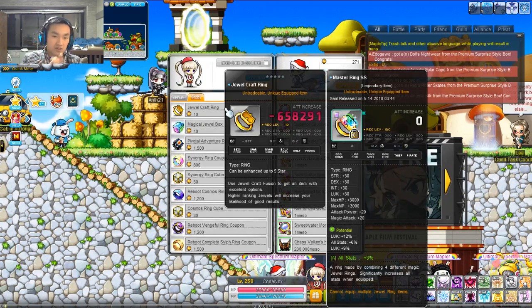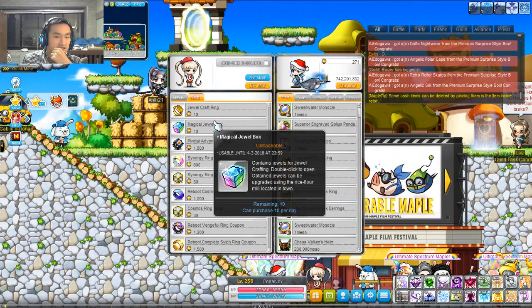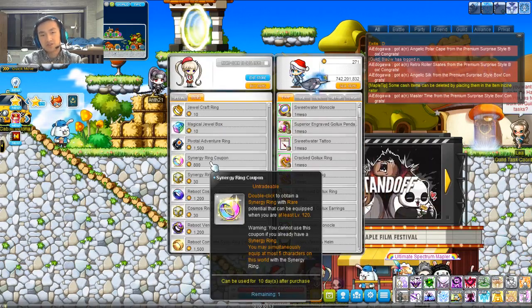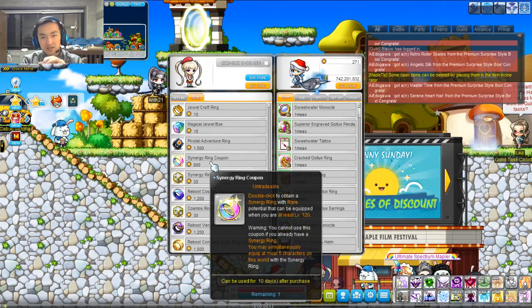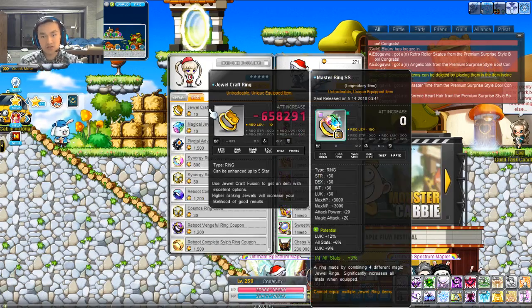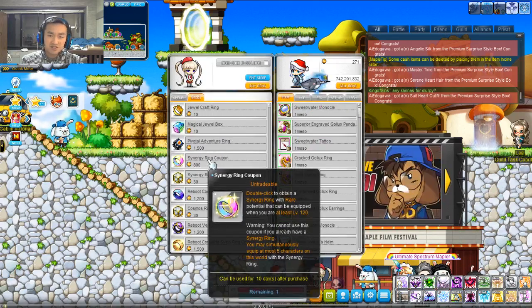Number one, you want to make sure you get the Master Assess Ring. Master Assess Ring is probably the most important ring you can get, along with the Synergy Ring. Synergy Ring, Master Assess Ring — those rings will not be replaced anytime soon. Definitely prioritize these. Just keep in mind, Synergy Ring you will have to do on multiple characters — five characters in total, including your main, to get the entire effect. Whereas Master Assess Ring, the ring is just itself. But Synergy Ring, if you can get a head start on it, I definitely recommend that you do that.